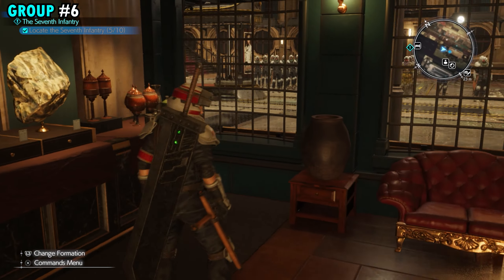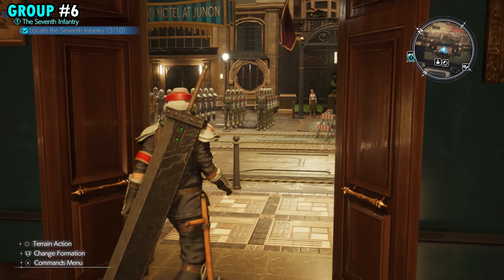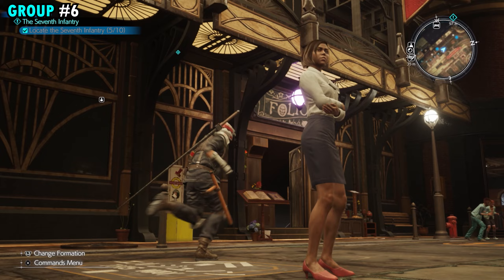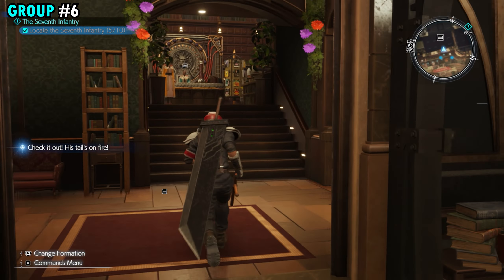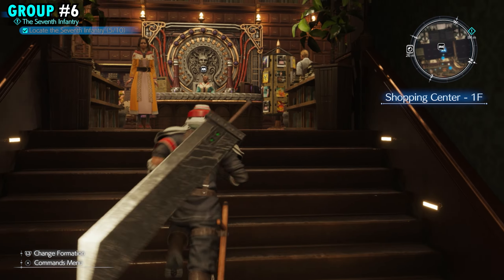Once we're done here, we're going to head back outside the shop and take an immediate left to go into the shop next door. You'll see the purple light where it says folios. Go inside — you'll have stairs going up and down, and you want to go upstairs.